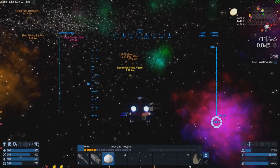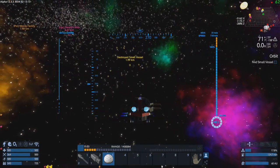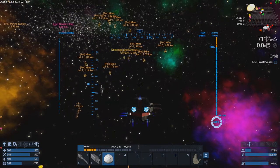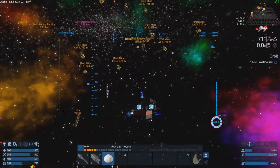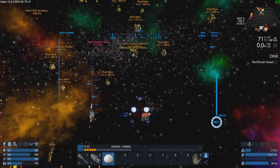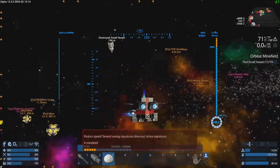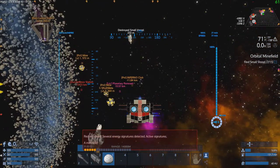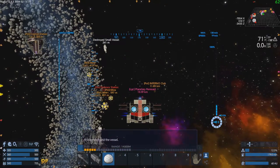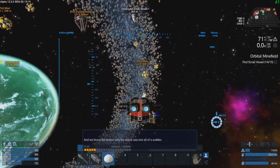The vessel is right up that way, but the mines are there too so we'll have to be cautious. What the heck is that thing? How come it's not showing up on my ping? Active signatures — a minefield. We'll stay away from the mines as much as we can. We found the vessel and found the reason why the signal was lost all of a sudden.